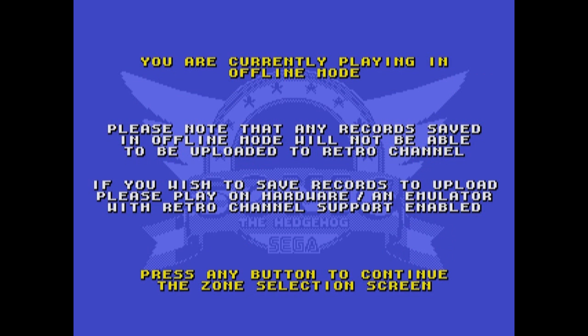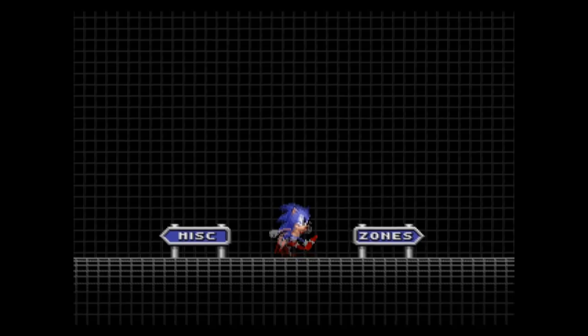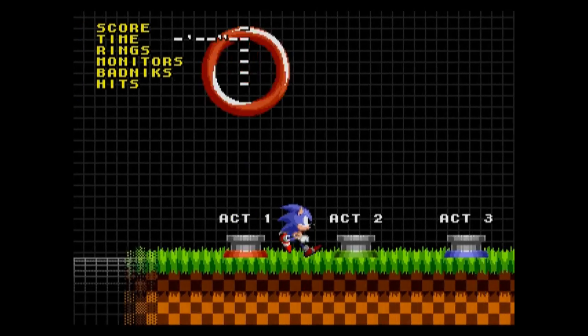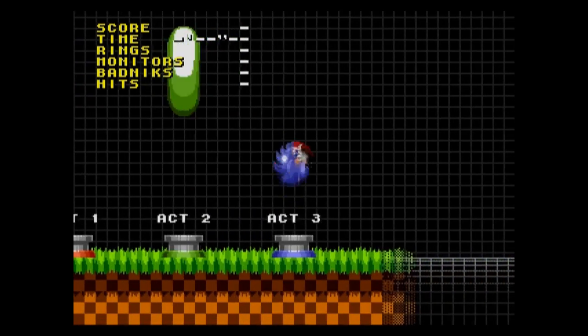Let's go into the game. This first screen pops up saying we're currently playing in offline mode. The game ROM comes with its own emulator, which allows you to connect online to a database. The reason this hack is very special is because we're in some sort of overworld which allows us to pick the act of whatever stage we want and do a score-based challenge.